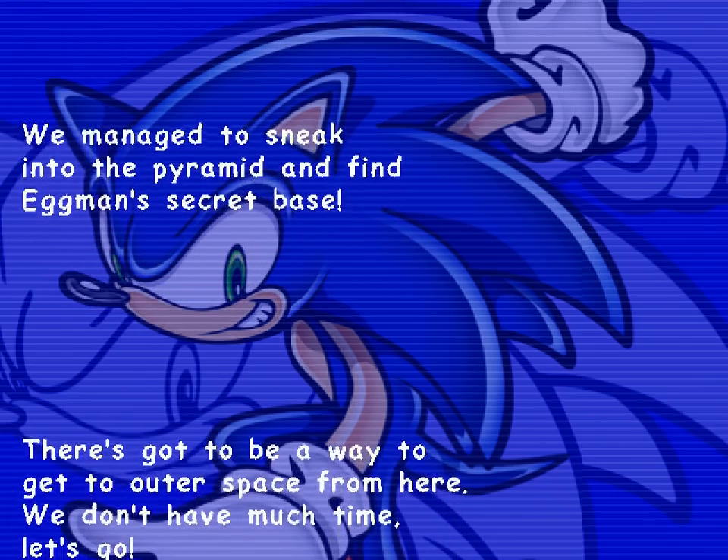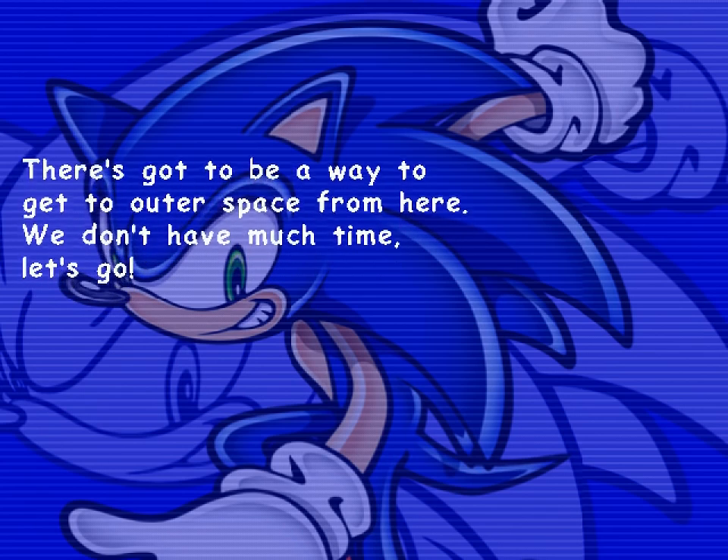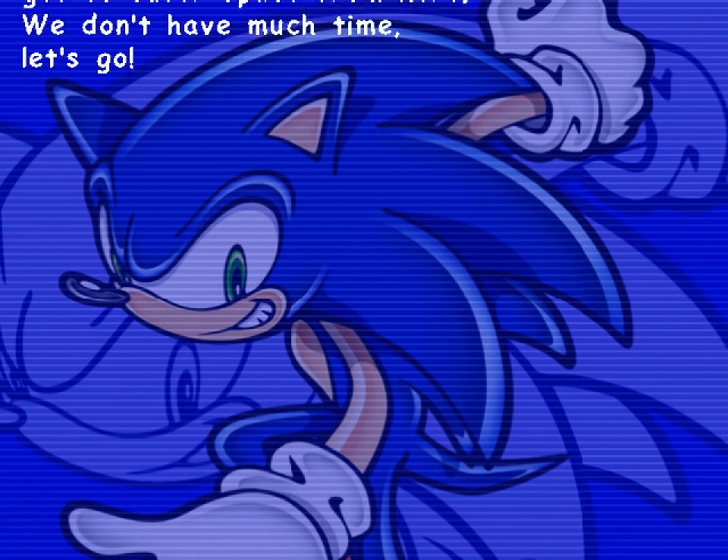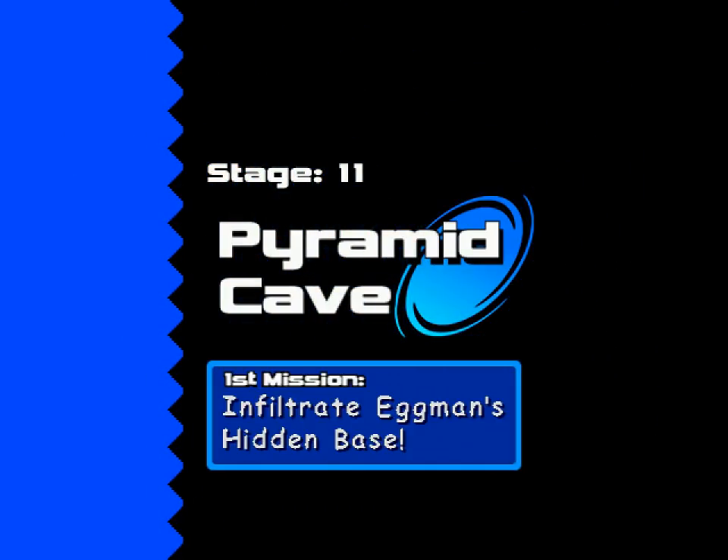I kinda read that as Egypt in the corner of my eye — this is the Egypt secret phase. We don't have much time, let's go! So we're there now, we're gonna go in the pyramid to go in space. Check it out — Pyramid Cave. Infiltrate Eggman's hidden base.